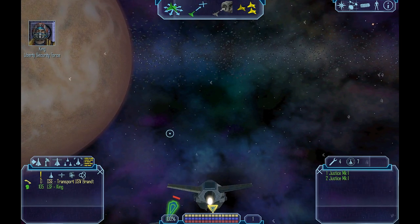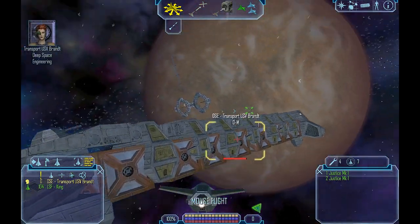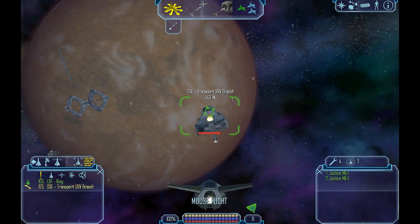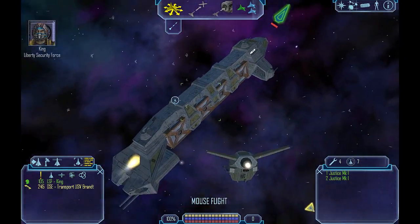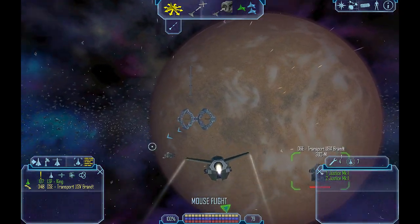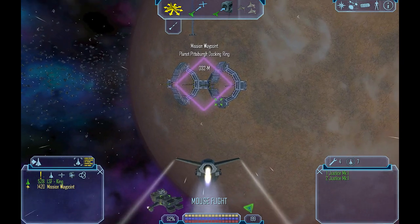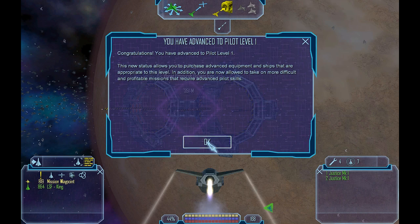The rogues were better equipped than expected, but we got what we came for. It turns out this was more than just a simple escort — something more is going on. We're told to go ahead and land on Pittsburgh and King will meet us on the surface. We dock using the handy docking ring. Pilot Level 1 — pilot level is kind of a silly system used to gate your progress through the game based on how much money you have.